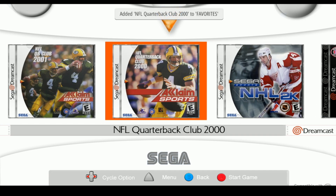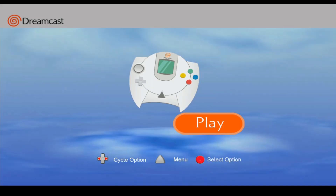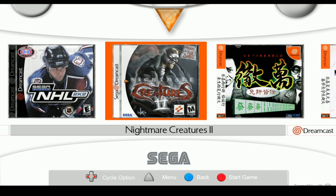You can add to favorites using Y. When you hit the A button, you go to a screen where you can switch between play and settings, which is basically another shortcut for what the bumper button does. So there are two ways to do that.